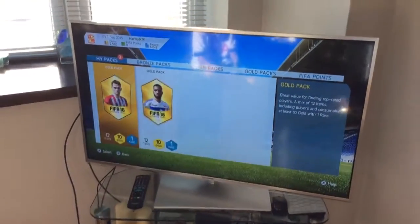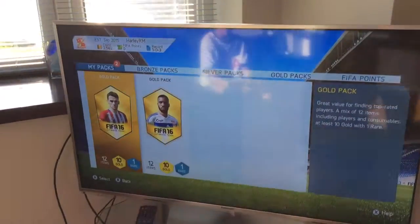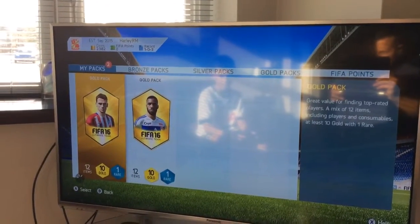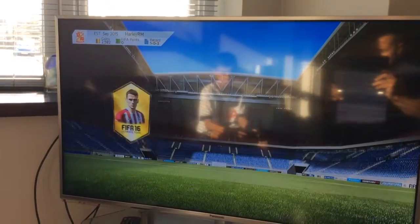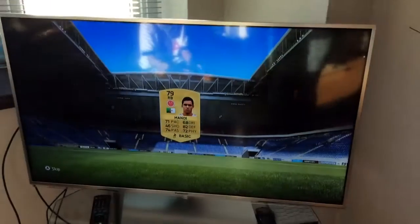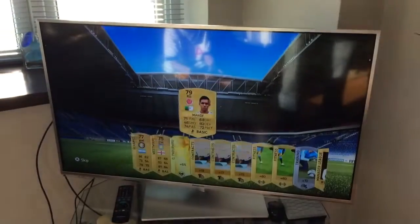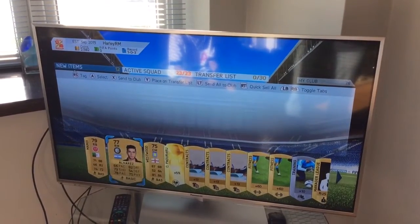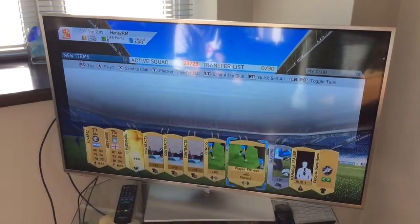As you can see here we've got two gold packs, so let's open them. First pack. And we get this guy — not great. We've got Westwood. Not a great pack.